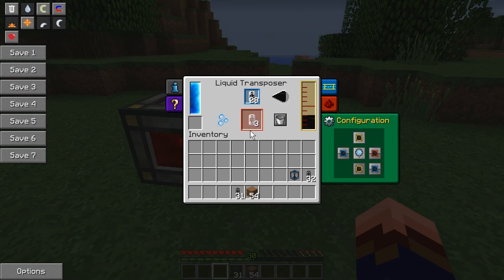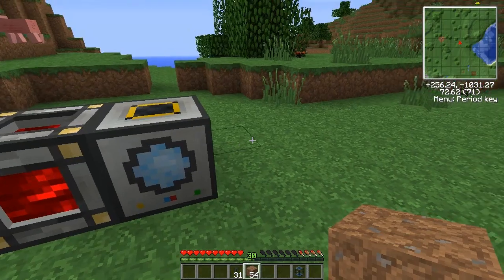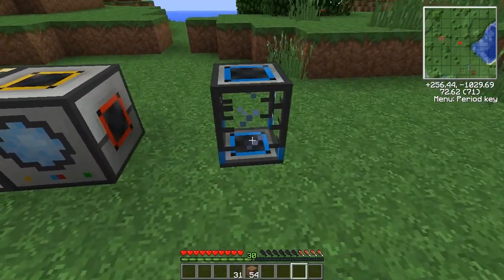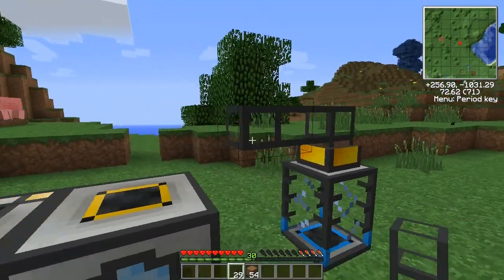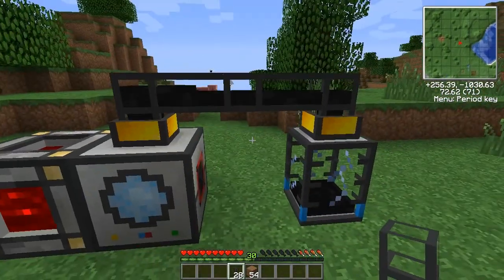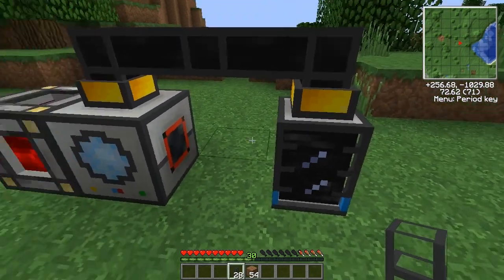This is the important part. Without the transposer, you could still use something like this, but you'd be destroying cans in the process. And now what we can do is take some sort of liquid tank and run some more liquiduct through it, and the oil goes out into this where we would refine it or whatever.